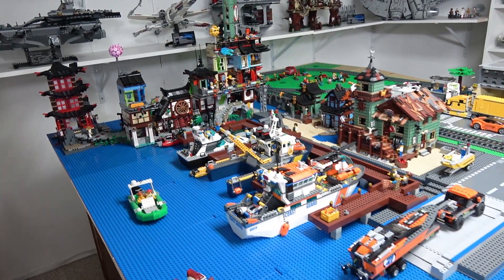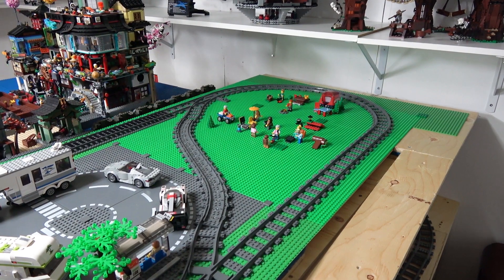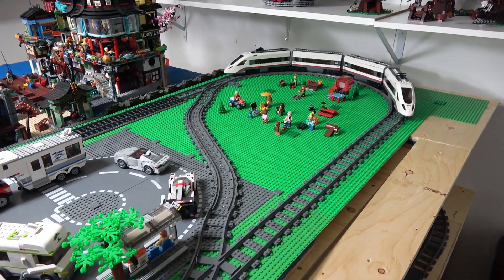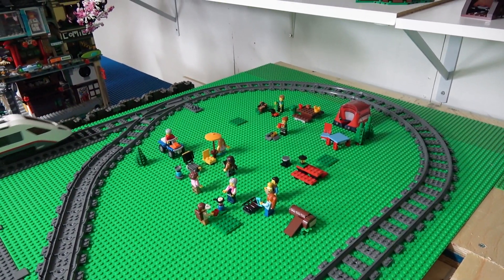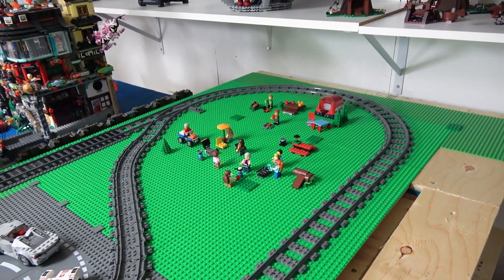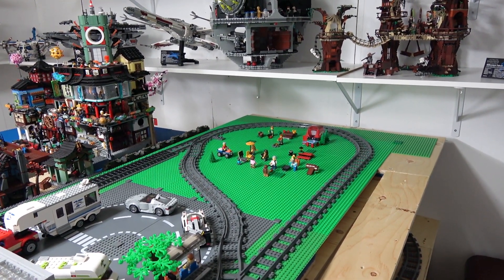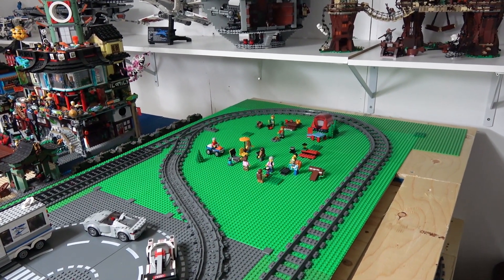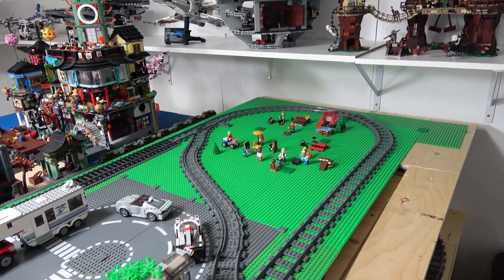Right here I've added a little loop where the trains can turn around or switch directions. Just in this little circular area I've added a little campground, and it definitely looks out of place. But if you've been watching my YouTube channel or following me on Instagram, you'll know that I'm working on building the treehouse and I plan on inserting the Lego Ideas Treehouse right here. This will be the new campground surrounding that wicked-looking treehouse — I'll be building that on a live stream very shortly, and I think it'll look pretty cool with campers in and around it.